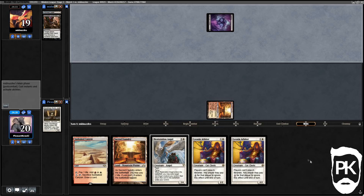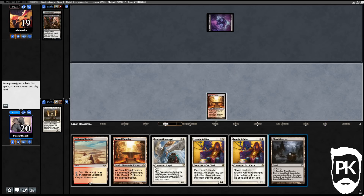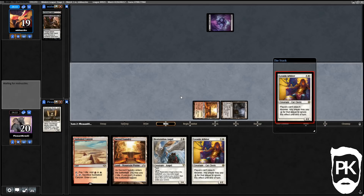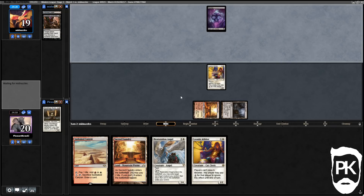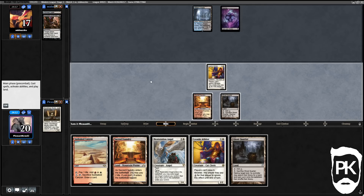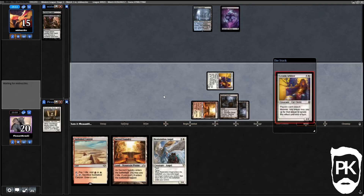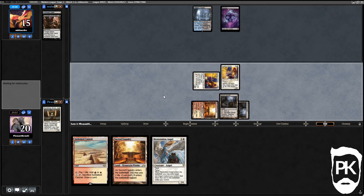They took Stoneforge Mystic, which removes our choice of what to fetch. We draw a Ghost Quarter — pretty good to follow up with Leonine Arbiter. If they spend their turn killing Arbiter, we can play it again and Ghost Quarter another land. We attack for two, they go to 15, and we play Leonine Arbiter. They snap it loose with a wasteland effect — okay, we untap, play a Sunlit Canyon, play a Thalia, then wasteland them again.